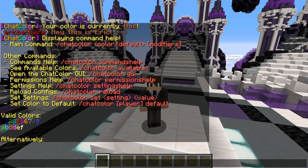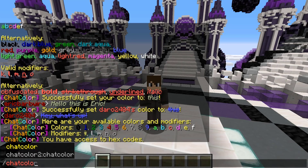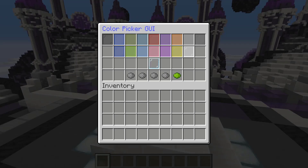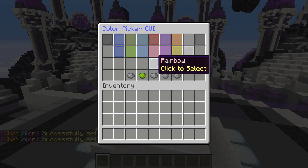Another thing that I like is the GUI menu. This allows you to select colors very easily. They are mostly the primary colors, but there's also a customizable rainbow that you can select as well. So we can go ahead and set our chat color to bold and rainbow.